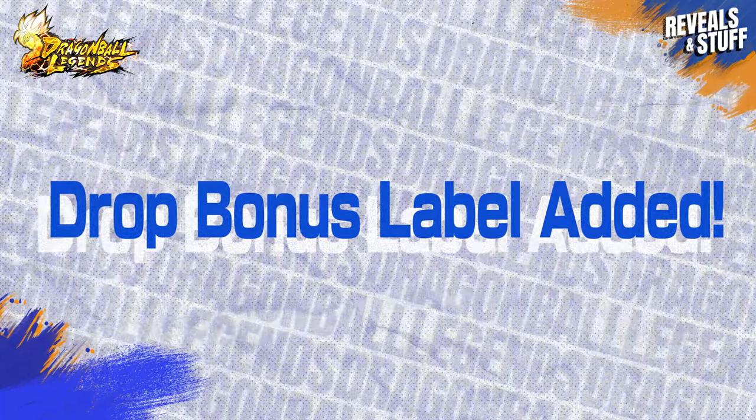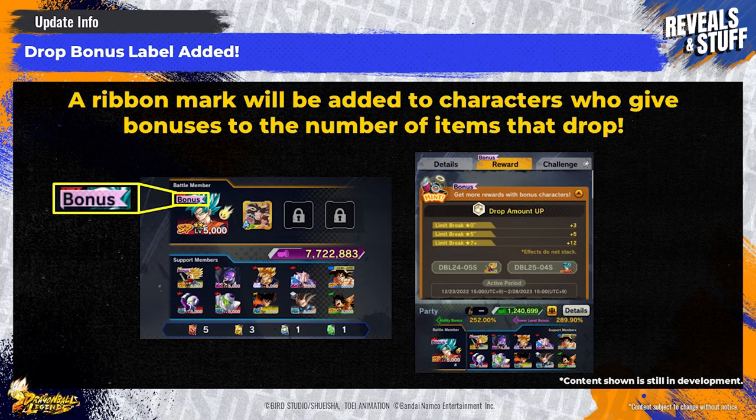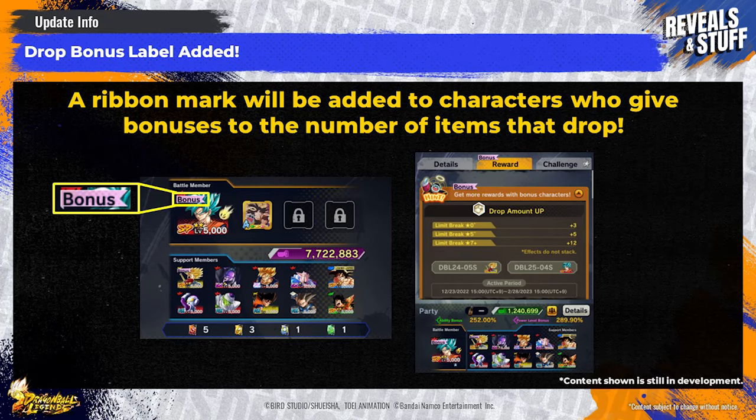We have plenty to share today about upcoming updates. First, we're adding a ribbon mark to characters who have bonuses that increase item drops. For example, in raid battles, certain characters will increase the number of raid medals earned if you add them to your party. Battle bonus characters who deal increased damage and bonus characters who increase item drops currently have the exact same mark, so it's a little difficult to tell the difference. To fix this, we're adding a new ribbon mark to the game.